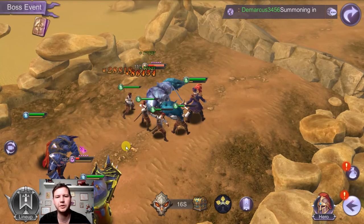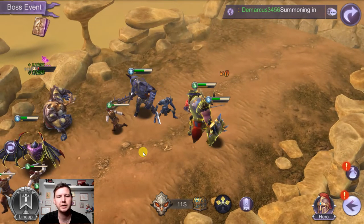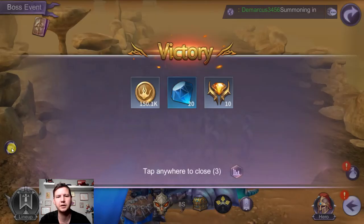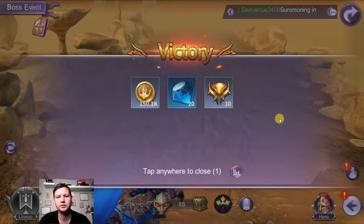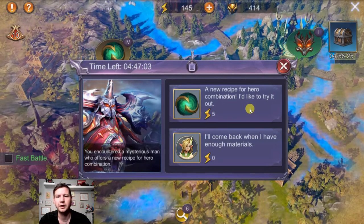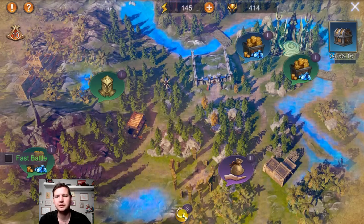One thing that's a little annoying with the gameplay is that you can't move the camera around — it just follows your champions. You can change the camera angle, but that's all you can do with it. I won, and as you can see the event is gone now and I still have two more events I can do. Each day you get resets for new events, and pressing the reset button will make new events pop up.